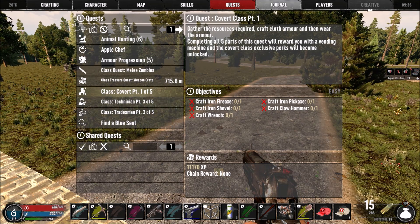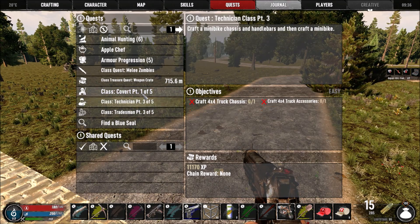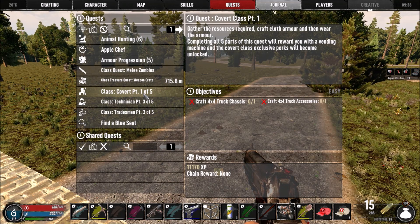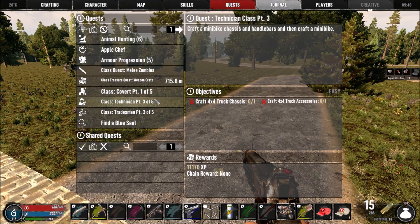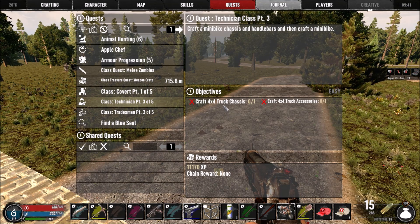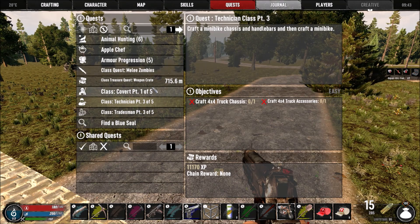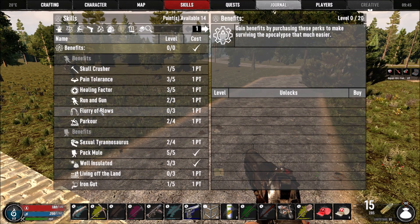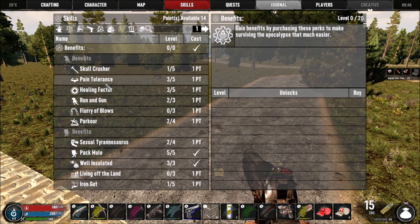I think I'm only supposed to do: gather, gather resources required, craft armor, then wear the armor. For some reason it doesn't show the right one — I'm so confused. This one says craft the minibike chassis but it says four-by-four. I think we already did the minibike so this is definitely a bug with the quest system. But basically I thought you needed a certain class — I think I was locked on the level, that's why I was so confused.